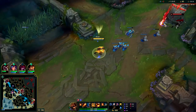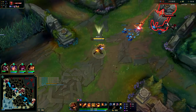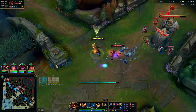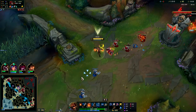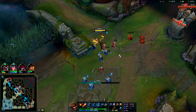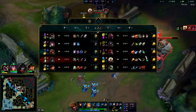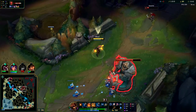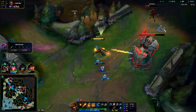We get all our mana back from Lost Chapter, and with Manaflow fully stacked we have constant mana regen. Manaflow is honestly kind of OP. We'll ignite her — she's not going to die from that but it's going to dump her out of lane, which is kind of what we need. We need her gone so we can take turret plates. Brand's more of a team fighter than a soloist. She's waiting for Kha'Zix — but Kha'Zix isn't even over here.